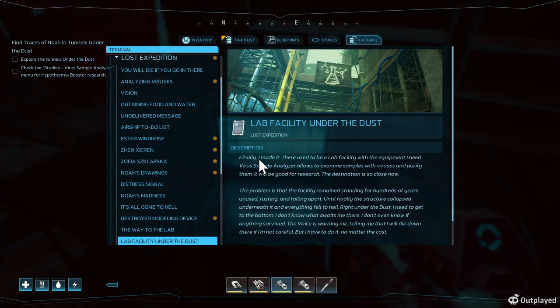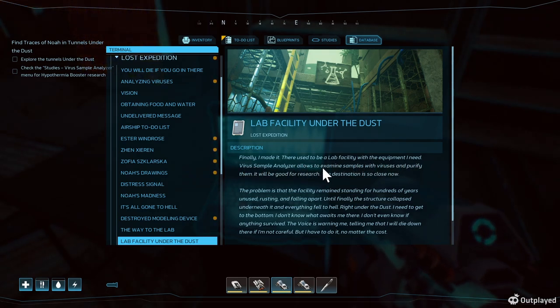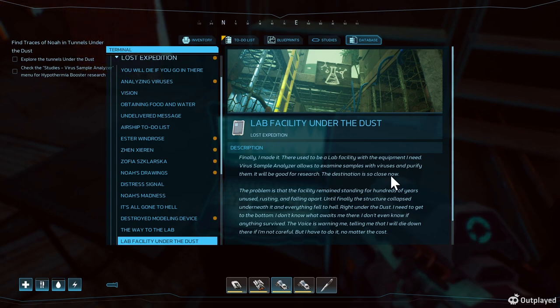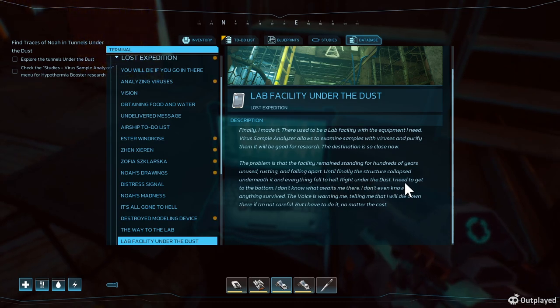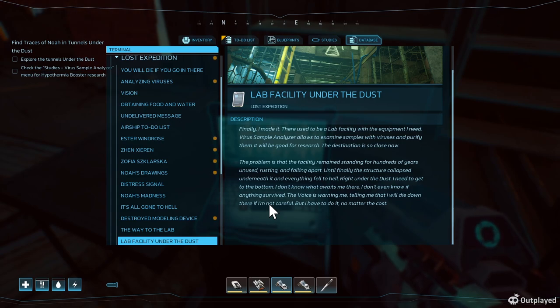Okay, I'm left for Zuli. I finally made it. There used to be a lab facility. Equipment needed: virus sample analyzer — allows you to examine samples of the virus and purify them. It will be good for research. The destination is close now. The problem is that the facility remained standing for hundreds of years, unused, rusting, and falling apart until finally the structure collapsed beneath it and everything fell right under the dust. I need to get to the bottom. I don't know what's waiting for me or if anything survived. The voice is warning me, telling me I will die down there if I'm not careful, but I have to do it no matter the cost.